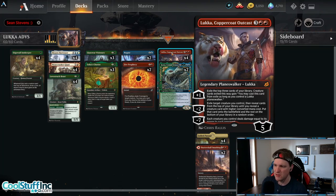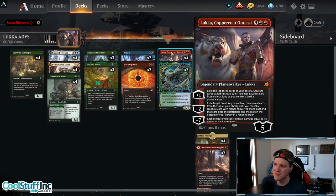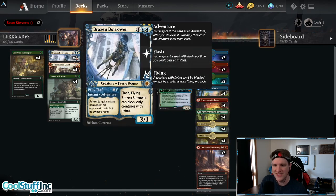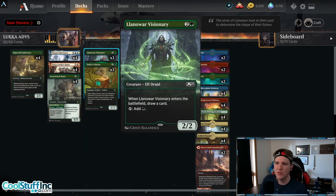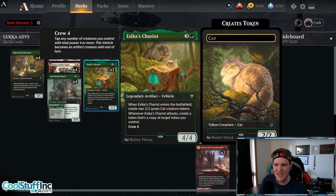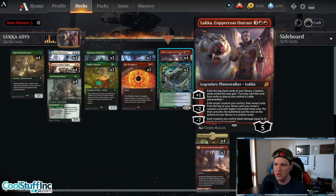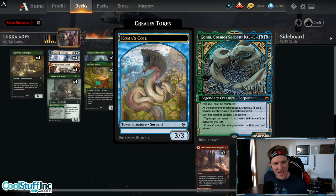Reveal cards from the top of your library until you reveal a creature card — that's just like Transmogrify. But here's the special line: with a higher converted mana cost, put that card onto the battlefield, the rest on the bottom in random order. So this deck, aside from Koma, maxes out at three mana: Brazen Borrower, Bonecrusher Giant, Lovestruck Beast, Llanowar Visionary. Chariot is a four-mana card, but when it's in your deck it's not a creature. So if you target any of these creatures with Luca's ability, you will get a Koma — that is for sure. Pretty sweet.